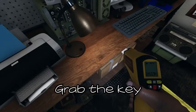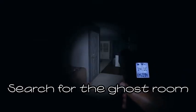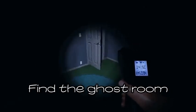Step 8: Grab the key. Step 9: Open the house door. Step 10: Search for the ghost room. Step 11: Find the ghost room.